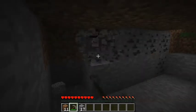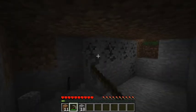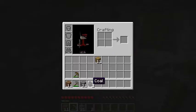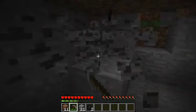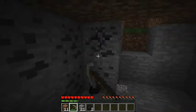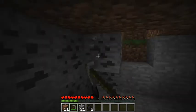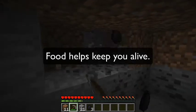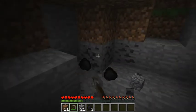Now we're going to collect some of this coal. You just mine it like any other block and you can see it's dropped a piece of coal. We now have two pieces — we're going to mine the rest of these because it comes in very useful. You can also use coal to cook things, for instance food, which is obviously quite important. Food helps keep you alive, just like in the real world.